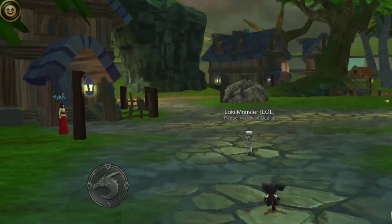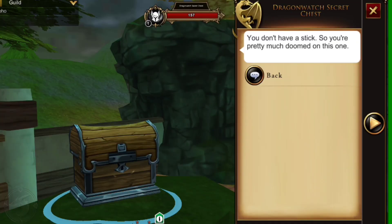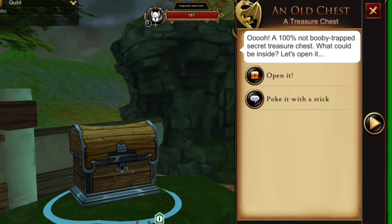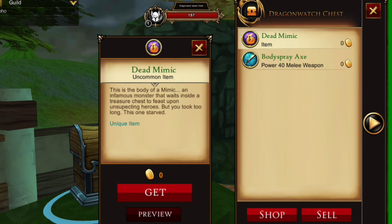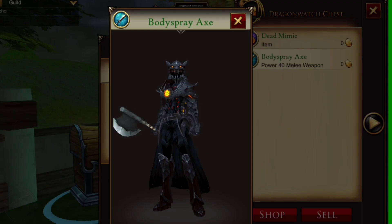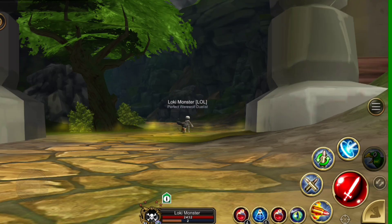I'm going to head over quickly to show you where the new chest is. You just run through the village, go around the back, and up on these rocks here. This chest contains two different items: one is a Dead Mimic - a mimic is a monster that disguises itself as a treasure chest to attack unsuspecting adventurers. This chest also has a Body Spray Axe.